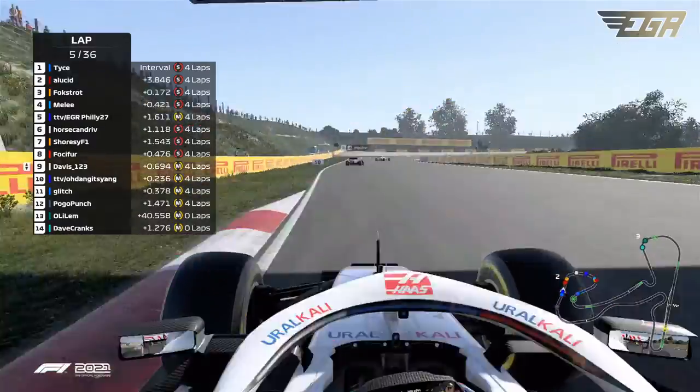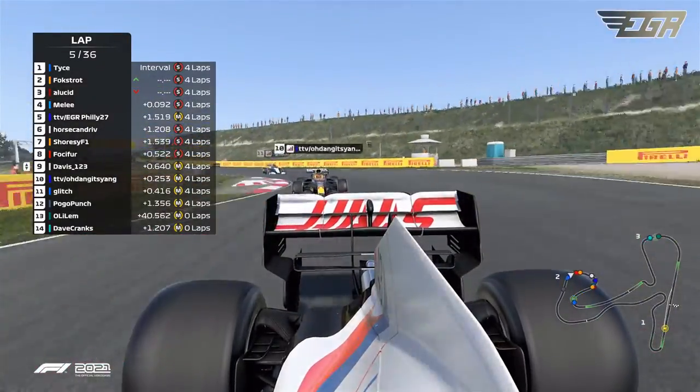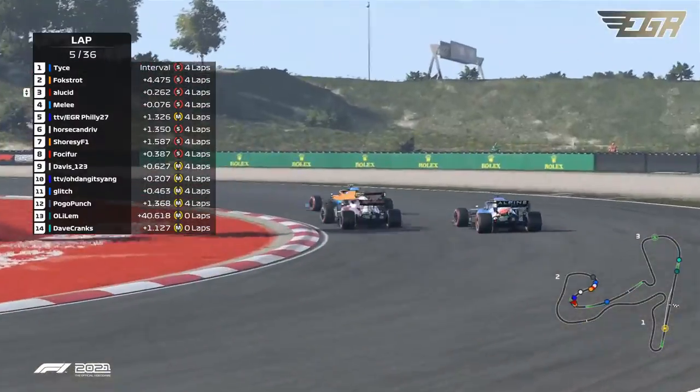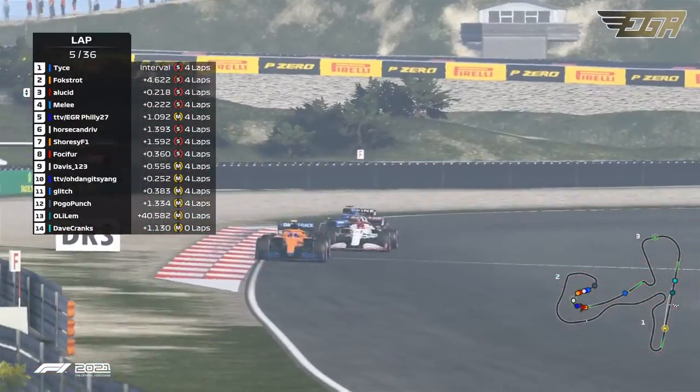Going on the inside of Davis through turn six. Foxtrot on Lucid — actually, a Lucid goes wide. So as soon as I tell you to back off one fight, you've got to go right back to it.